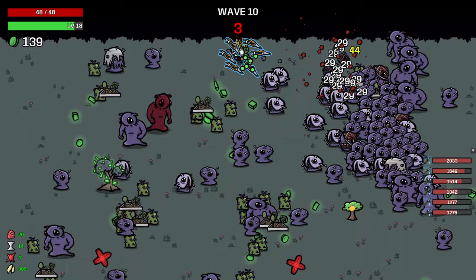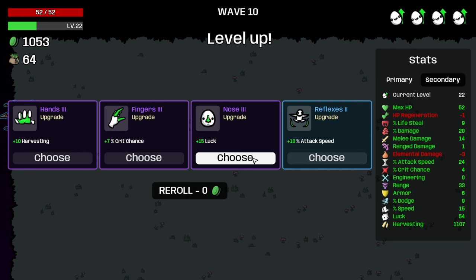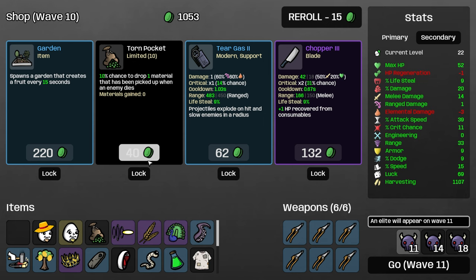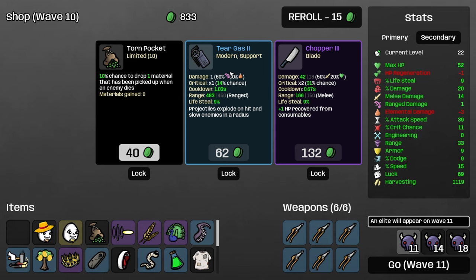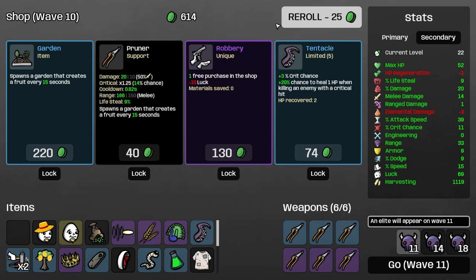Just going to try and not get hit so we get all the food. 1100 now — torn pocket, we could do some stuff with that. I think we take luck here first, then armor and attack speed. Crit chance, sure. I'm actually not going to buy a garden here because we have an elite coming and we're pretty weak.